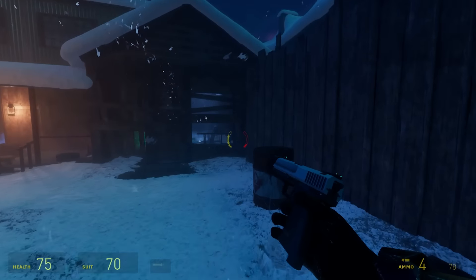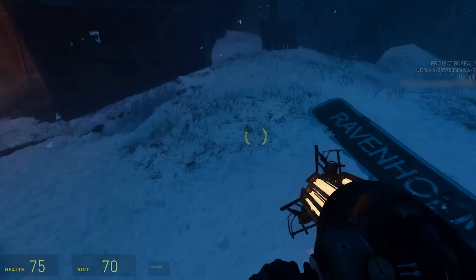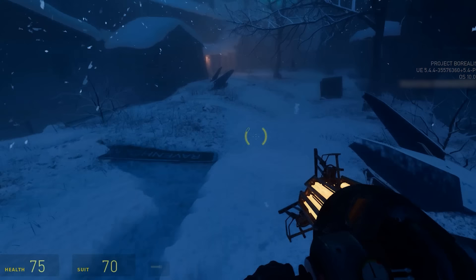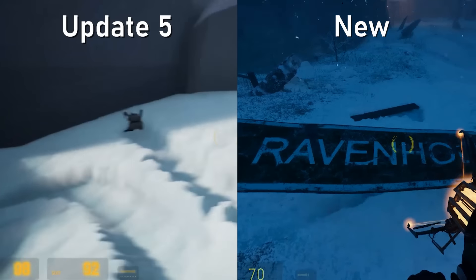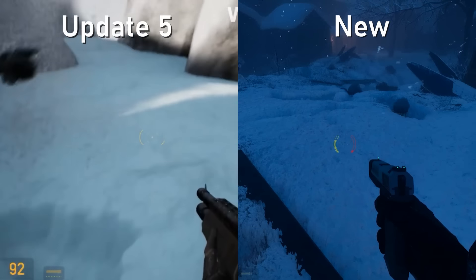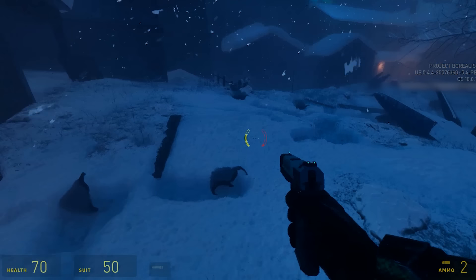One of the first things we expect players to notice while navigating the level is our new snow deformation system, which replaced the one originally shown in Update 5. As you can see, the new snow deforms more naturally around objects, and when combined with other lighting, wind, and volumetric effects, allows us to have greater immersion in our upcoming winter environments.